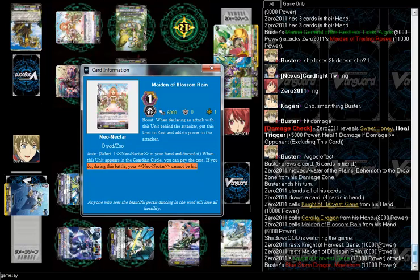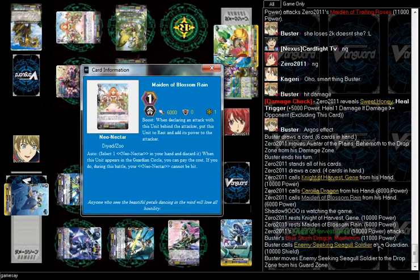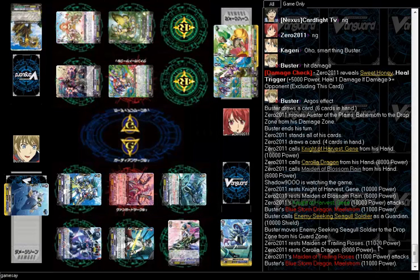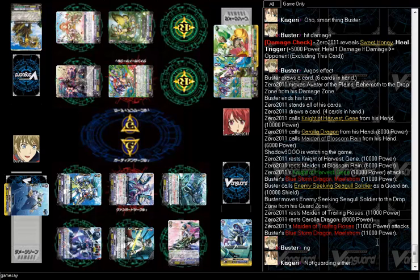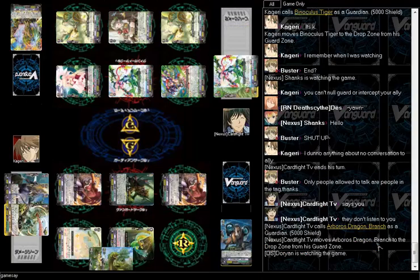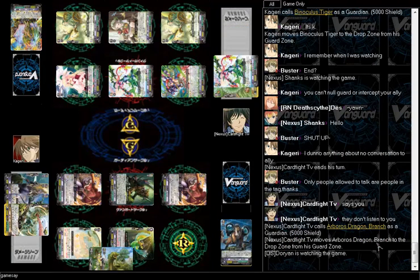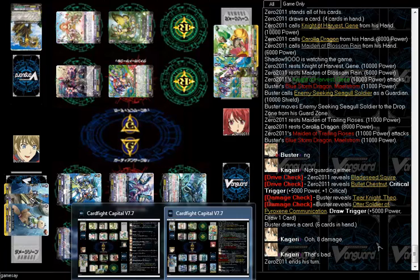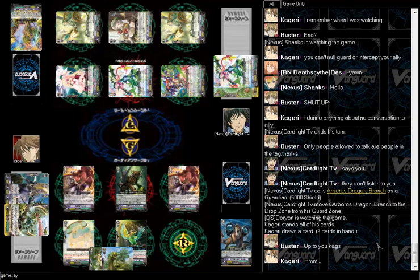This is not the smartest choice right now. You should have just taken out your rear guard — it would have been fine. Drive check. You see his reasons — Buster thinks he's so smart. Critical trigger? Let's go! So what is that — eight? But he would have got a draw trigger. It's eight to seven right now. All I gotta do is survive my turn. It's up to you, Kag.